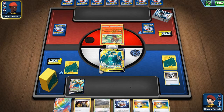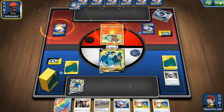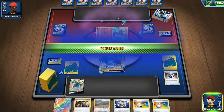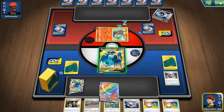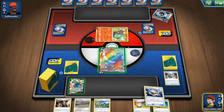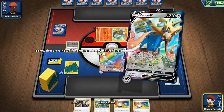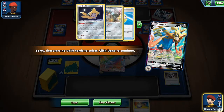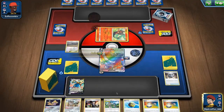It seems like it's going to be a Dark Box — probably the Incineroar role that has the ability to get energies from the deck. We can evolve him now. We got a Dedenne, another Quick Ball — that's good. Quick Ball will help us out if we get a dead hand.